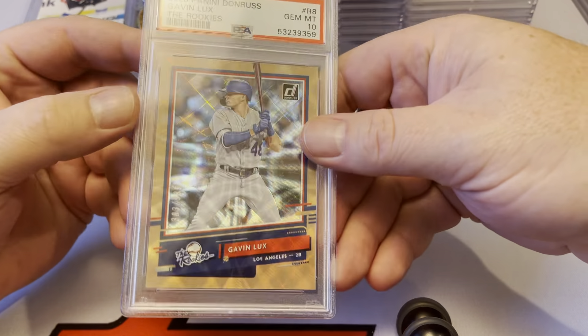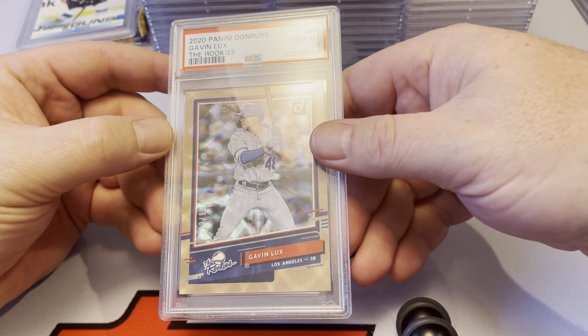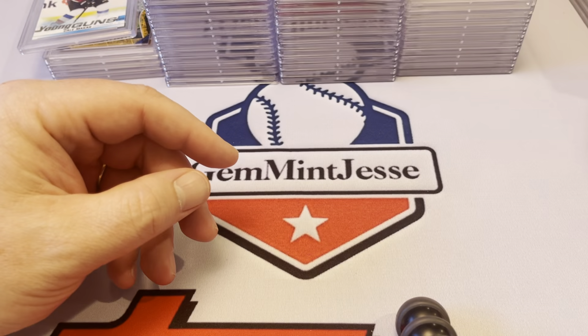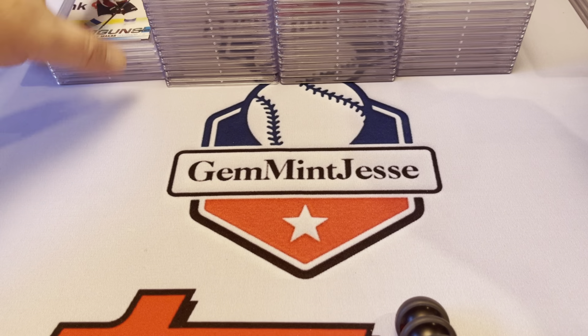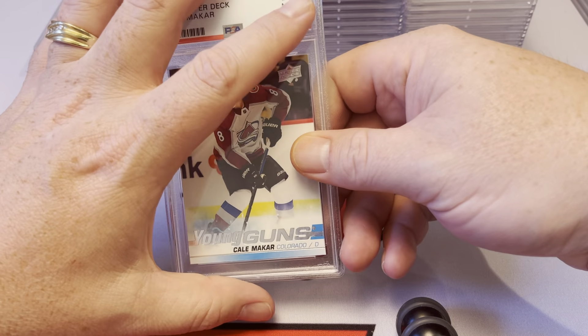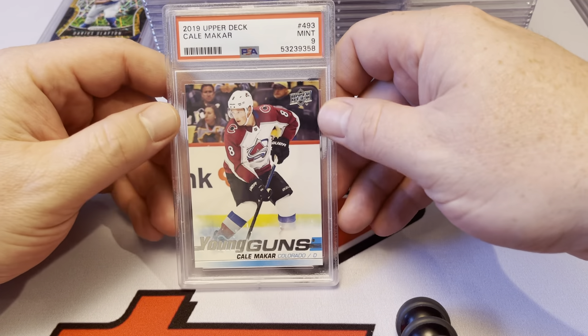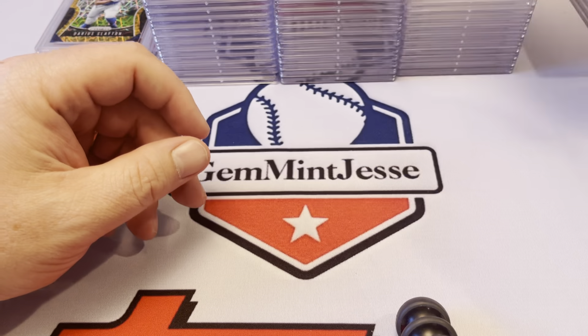Gavin Lux rookies to 9.99 — got a 10. We do have some other sports in here. Kael McCarr Young Gun — got a 9. Once again, really would love to have that be a 10, but okay.